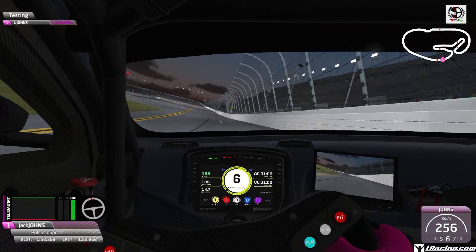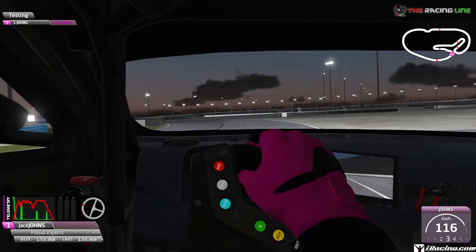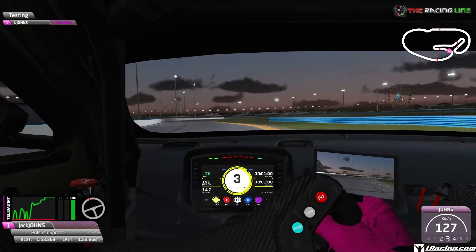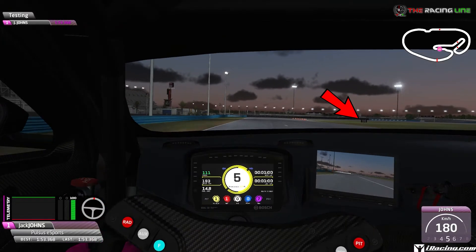Here we are on the main curved straight before the first braking zone — we're going to brake just as we approach the yellow light box on the right hand side. Hard on the brakes from 6th down into 3rd, but you want to aim your car right to the outside of the track to have a late apex towards that tyre wall, then smoothly apply the power in 3rd gear, being careful not to lose the rear end. You can use the kerbs but avoid the grass as you feed it through that right-left.